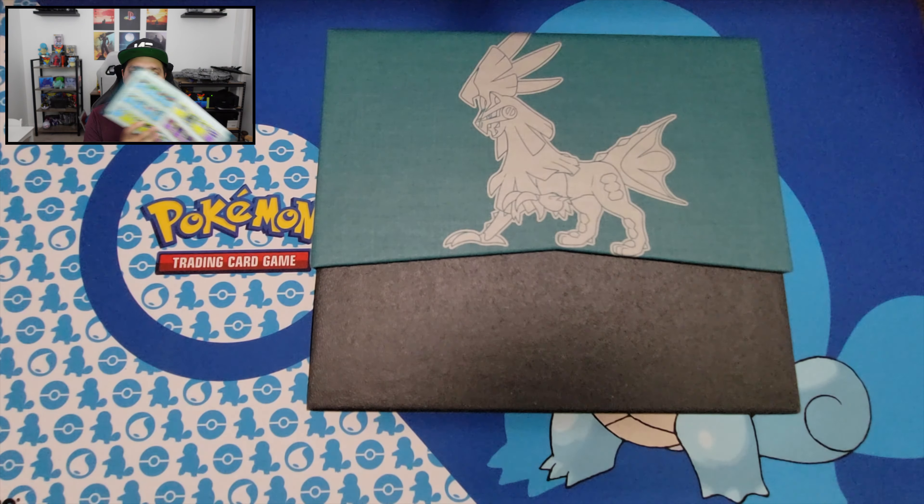I'm pretty excited, let's see if I can get this thing open — ripping the plastic right off of it. I haven't had too many booster packs from Crimson Invasion, so it'll be nice to start filling out that binder. Here we have the player's guide, which I like to keep ahold of because it comes with the whole card list inside. I eventually use those to figure out which cards are missing and to know what order to put them in the binder.